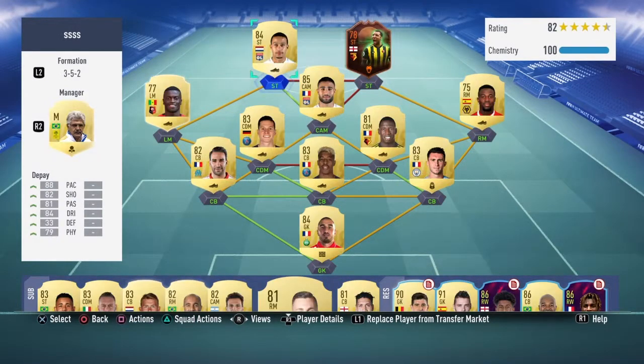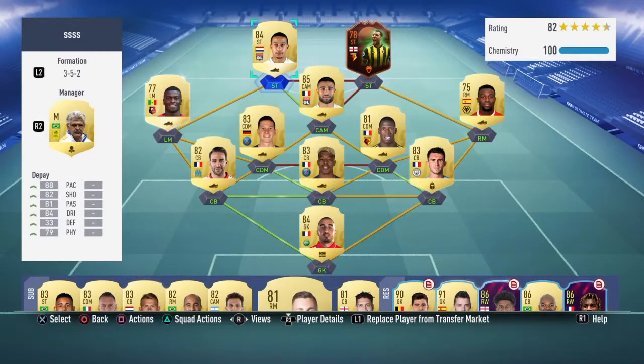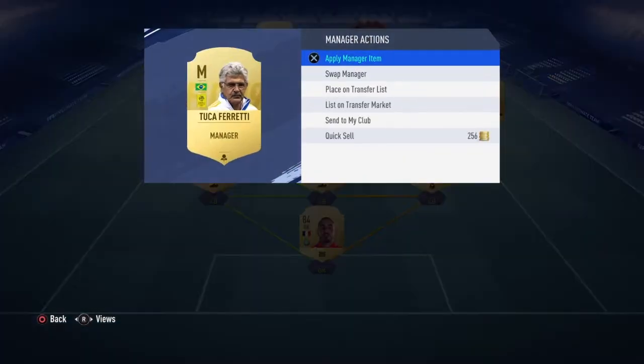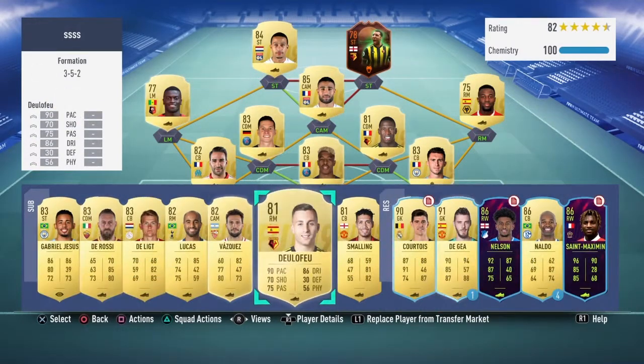And this is the team. The formation is 3-5-2. For manager, I use Tuka Ferretti — he's not bad, you can link with the team. Then I bought these people with it.